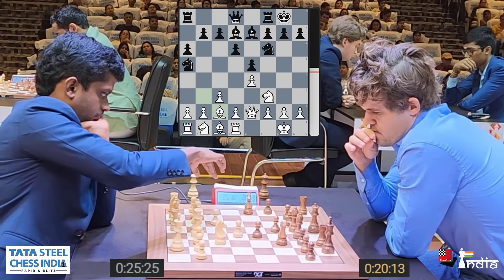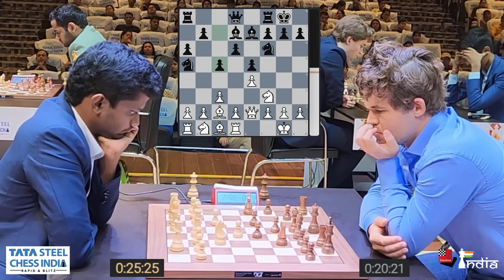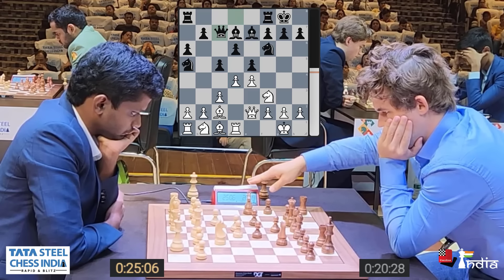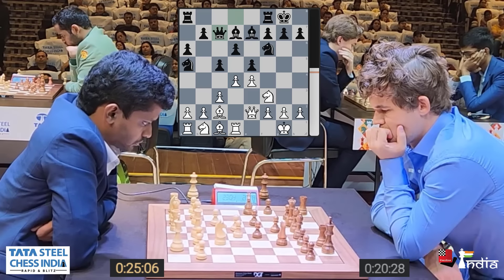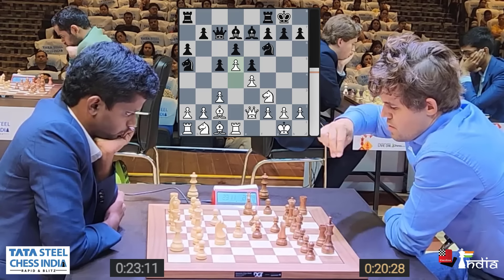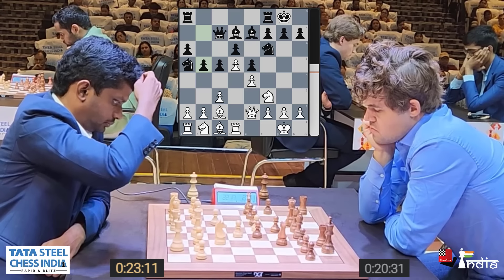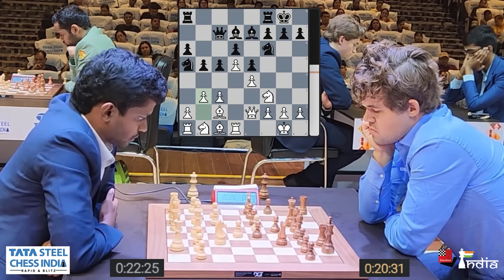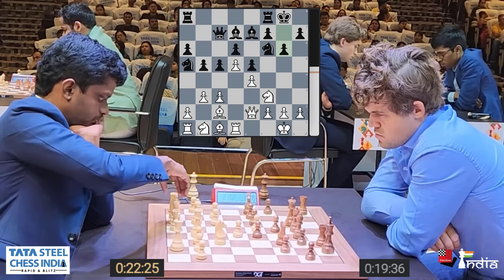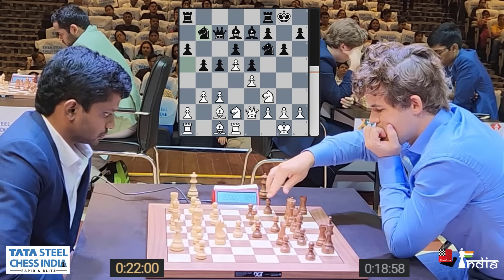Castles, and Magnus puts his Bishop on E7. Queen E2 by SL — this is slightly unusual because generally you go with Rook E1. Magnus pushes his pawn to D6. C3 is played; he wants to follow up with Rook E1 and D4, which is the standard plan. Castles by Magnus — he is playing very simple and solid chess. SL brings his Rook to D1 and Magnus calmly puts his Bishop on D7, not expending much time, just playing simple chess.